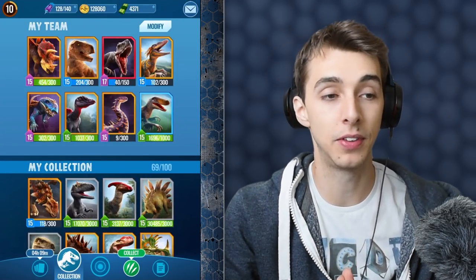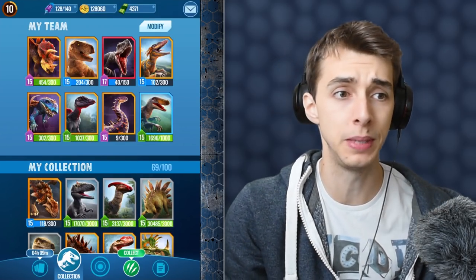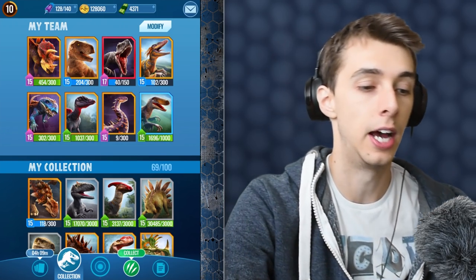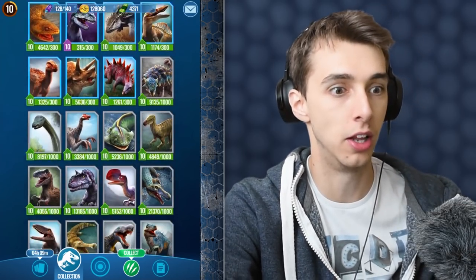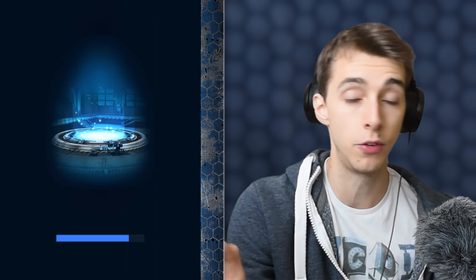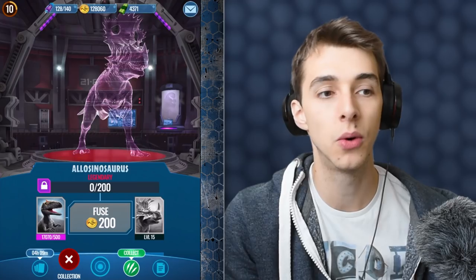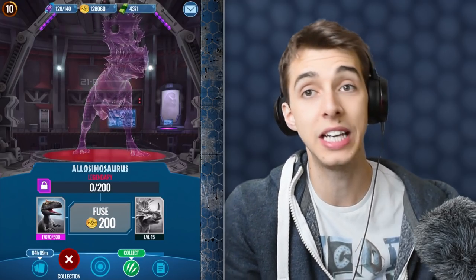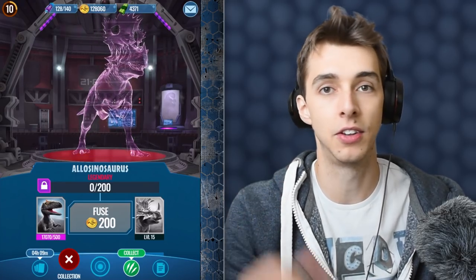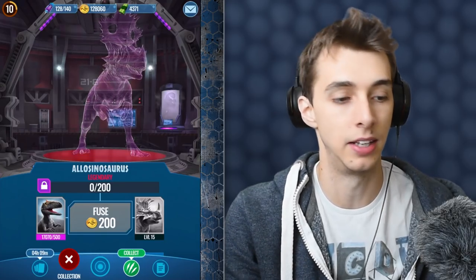The only legendary hybrid I think is worth it right now is Indominus Rex, because you have that cloak which means you can basically kill any dinosaur in the game for free if you're lucky. Allocinosaurus? Not worth it — it's slow. It does have instant charge, which is a plus, but against a Utahraptor or Pyroraptor, it's killed in three hits. You go for Pounce and then Strike, and it's done for.